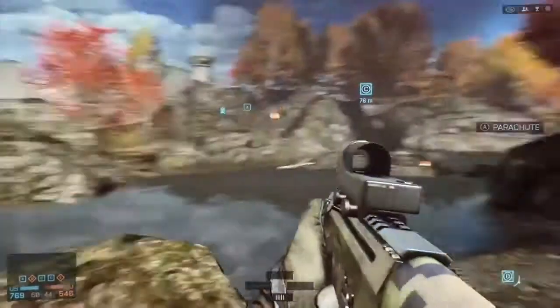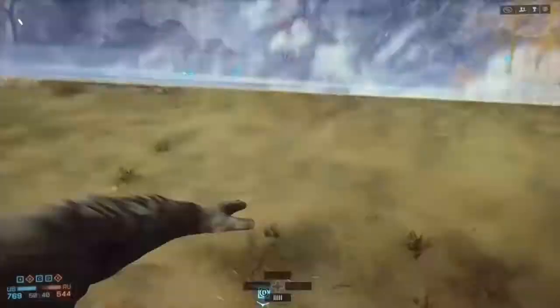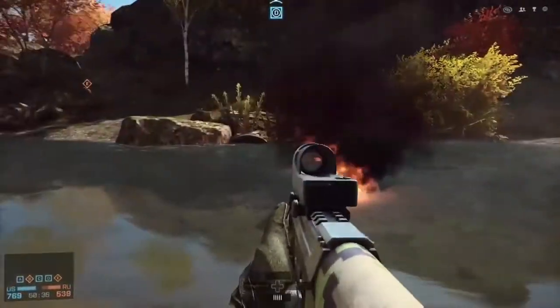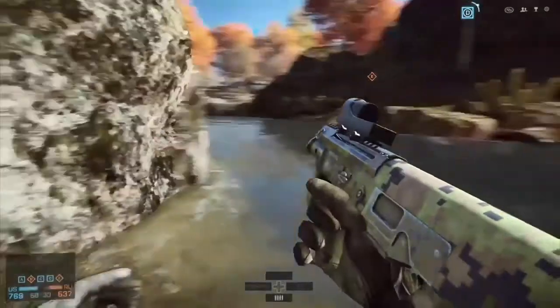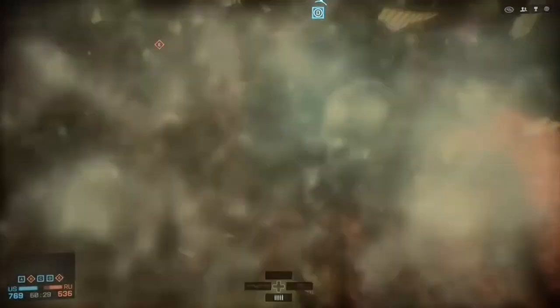So you want to come over here, like behind C, near the river. And once you're here, there's going to be a sewer right there. And you're just going to swim into that sewer.